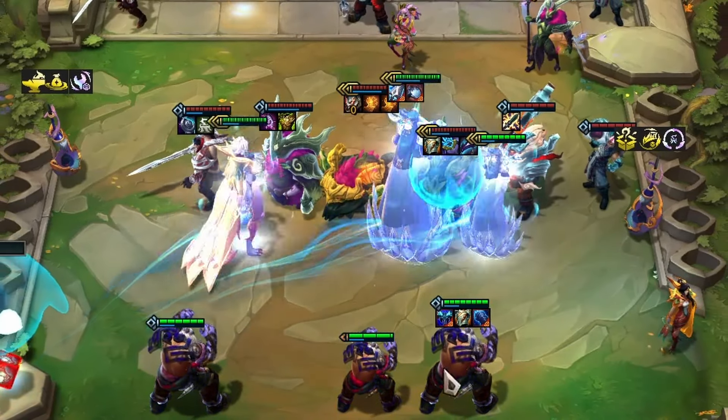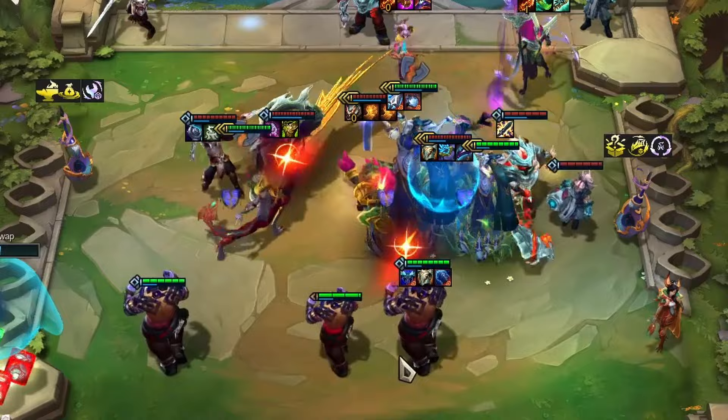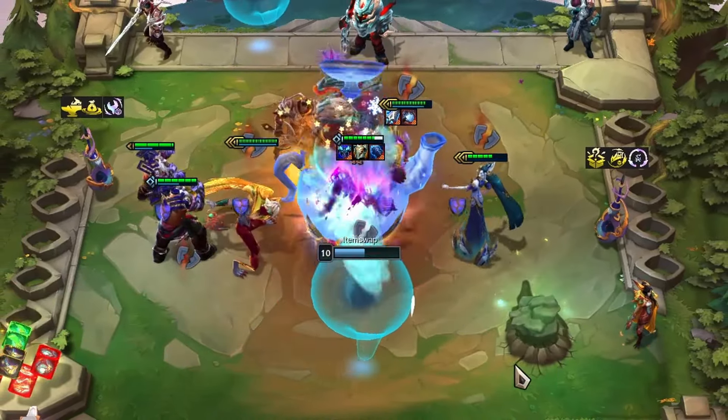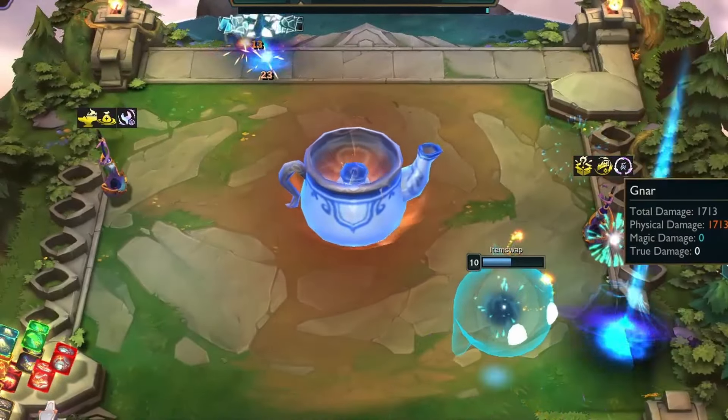Upon reaching 3-star, Lissandra gets the entire enemy team in a teapot and boils them. In a one-versus-all battle against Lissandra, it would be quite a tea party for the opponent's units.